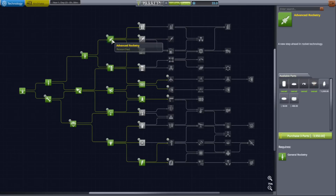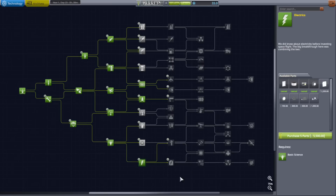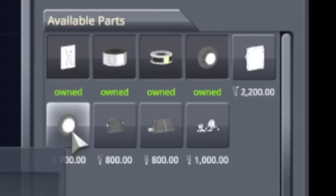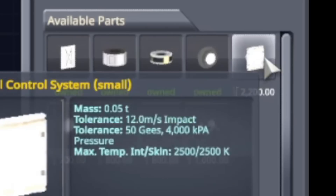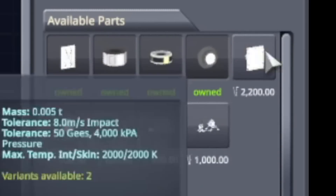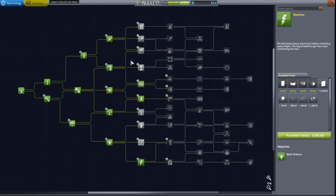So now I'm looking at the science node — advanced rocketry, general. We unlocked a couple of them: aerodynamics, landing, and electronics. Notice that when we unlock things, because we're on moderate mode, we can't just have everything — we have to actually buy the parts. I'm a bit disappointed the parts aren't more expensive to make it more challenging. I could literally buy the whole thing and it'd be so cheap. It's not as fun, but it'll do.